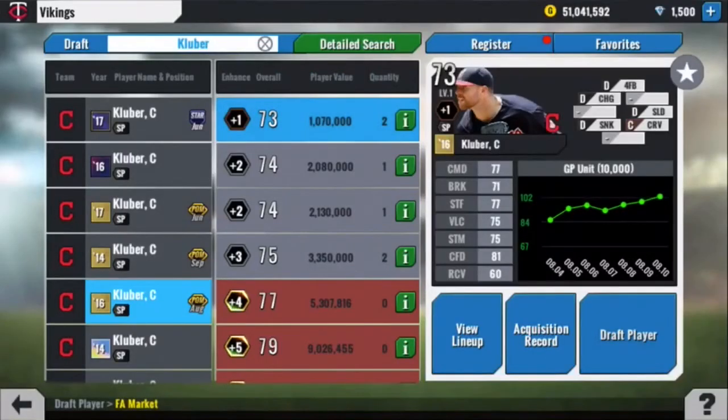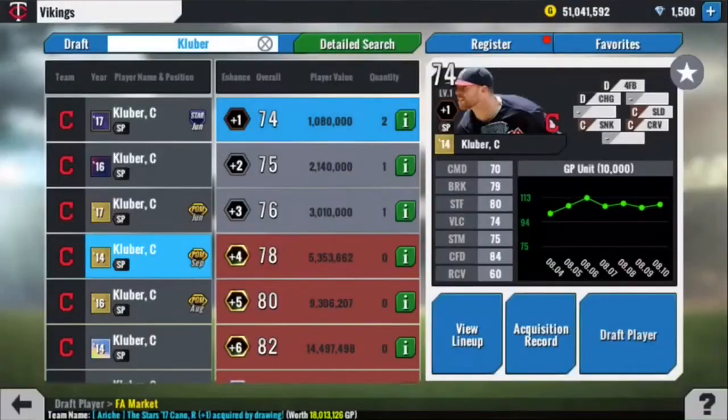At number 5, his 2016 August player of the month. 73 overall. 77 command, 71 break, 77 stuff — so 77 command and stuff. He's going to place the pitches pretty well and they're going to be tough to hit. 75 velocity, and then stamina, confidence, and recovery all significantly better.